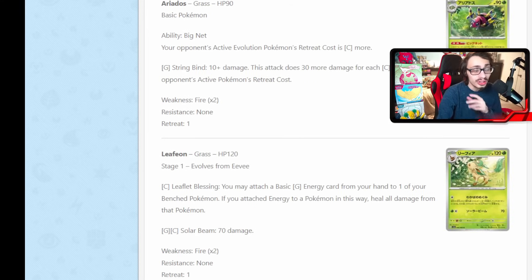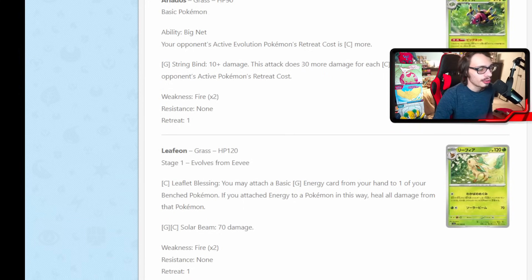We haven't seen this new Leafeon yet. It does have Leaflet Blessing as the attack: for one energy, you can attach a basic Grass Energy from your hand to one of your benched Pokemon, and if you attach energy this way, you get to heal all the damage from it. Getting to heal all the damage from one of your Pokemon can be pretty good combined with the energy acceleration. You could have something like Torterra EX in the active, take a hit, switch it out, then Leaflet Blessing and fully heal it. The downside is you're not doing any damage, so I don't think this card is going to be very playable.